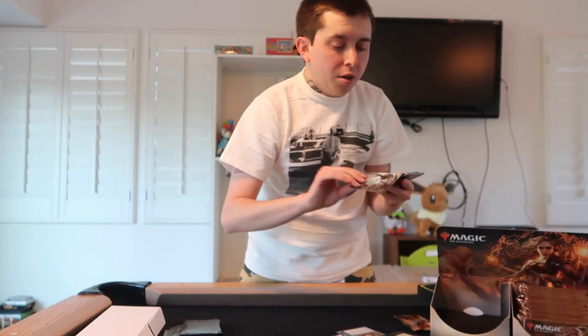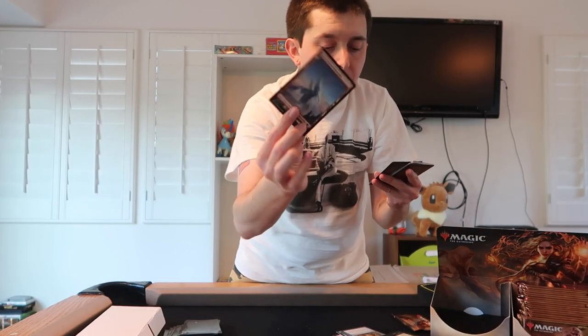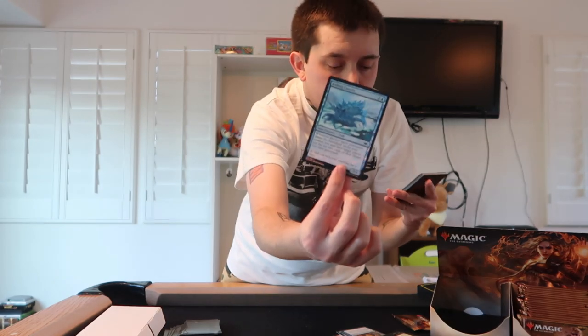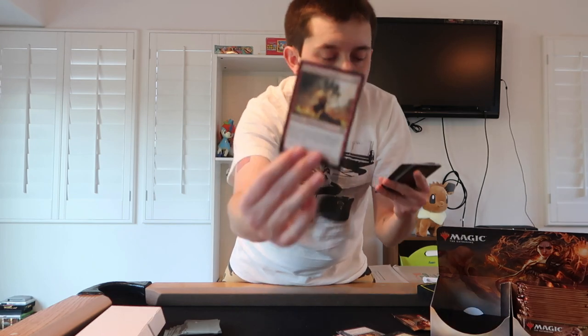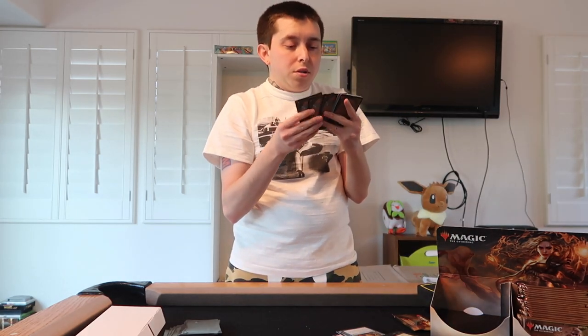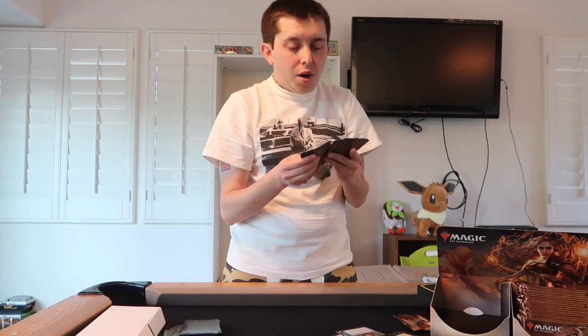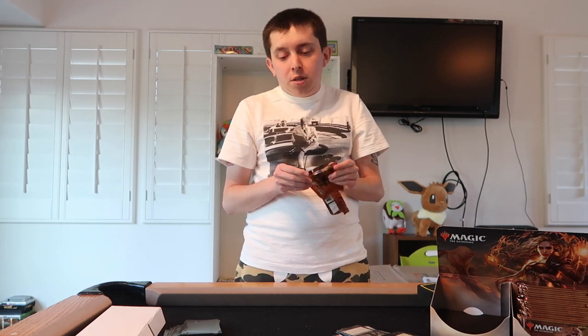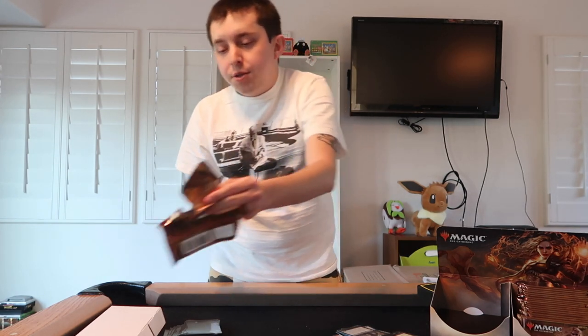Definitely going to be reading through them off camera and just kind of get an idea of the power level of this set. Soldier Token, artwork, we've got another holo, a snow-covered mountain, and we've got an iceberg — a common holo. Our rare for the pack right there. Rebuild is one of our uncommons — last pack of this half of the box. I would say so far so good, honestly. We've gotten four or five noteworthy cards, a bunch of the holo tokens.